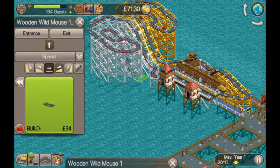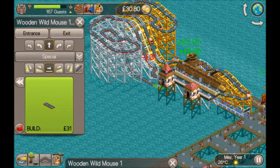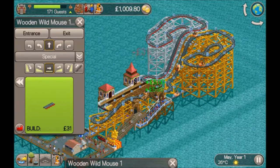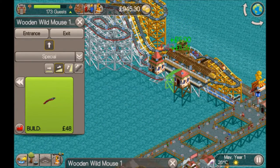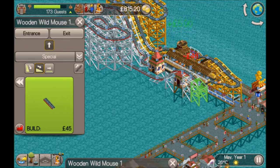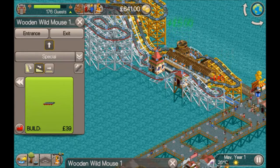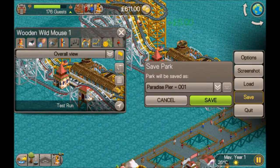From there we go underneath the bit of track we built at the start where it bends. I've run out of money — borrowed another thousand. Then we curve up, go steep up, over the top and back down, tight bend, and then back into the station. Start that up and save it just in case.